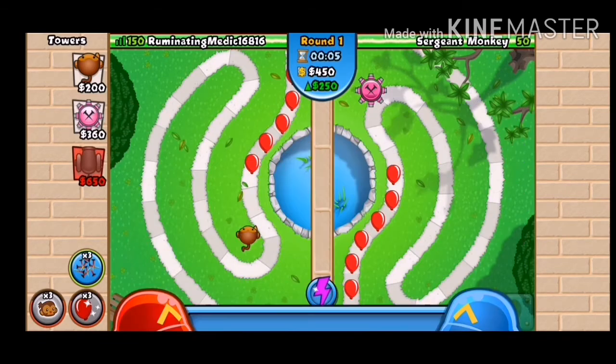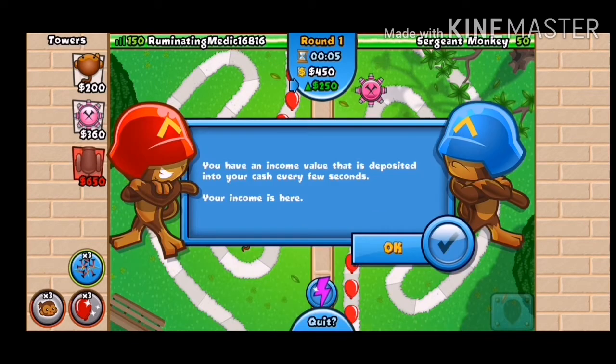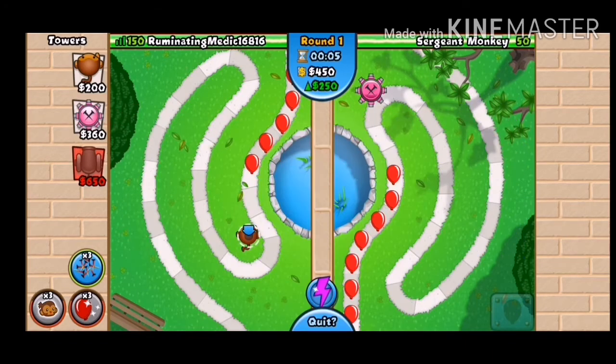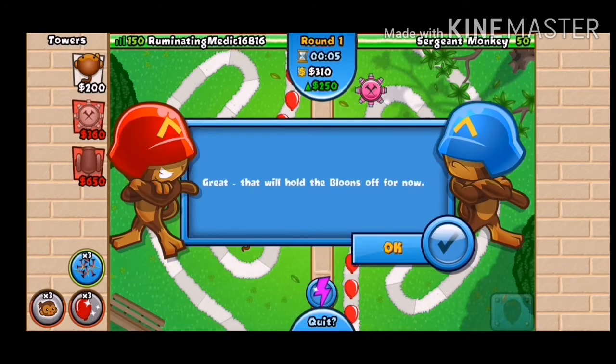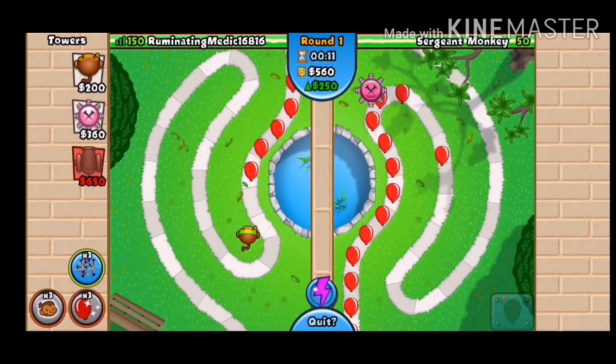In BTD Battles your towers will pop the balloons going past — the balloons keep getting stronger so you need to keep building up your defenses. Cash is used to purchase towers and upgrades, but can also be used to send balloons at your opponent. You have an income value deposited to your cash every few seconds — it's a 250 dollar thing. You can also upgrade the dart monkey in two ways. That will hold off the balloons for now.